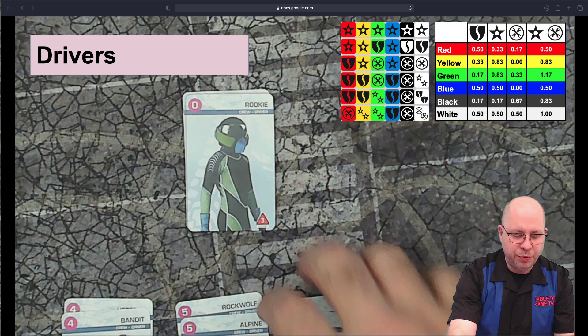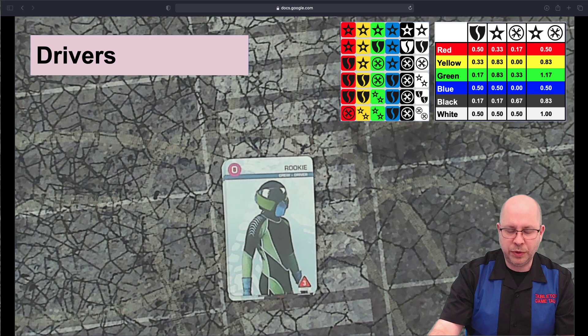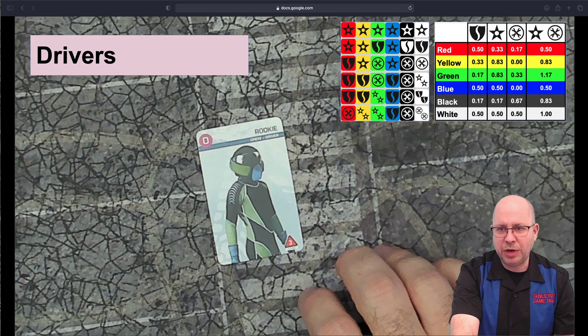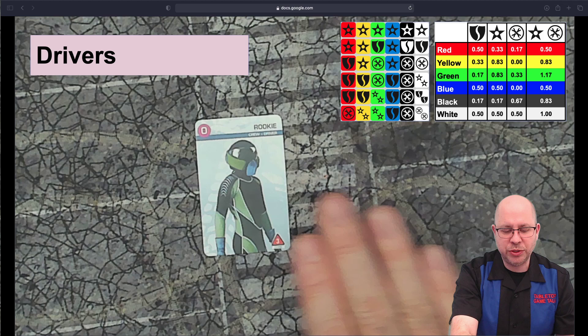Starting with low-point drivers — the 0 through 3s. In a Division 3 game, which is where you should probably start for your first build, you'll choose one of these. The Rookie Driver costs 0 points and has three durability — that's really the only thing of interest. Nearly all drivers have three durability, so this isn't anything special; it's just your standard rookie card.